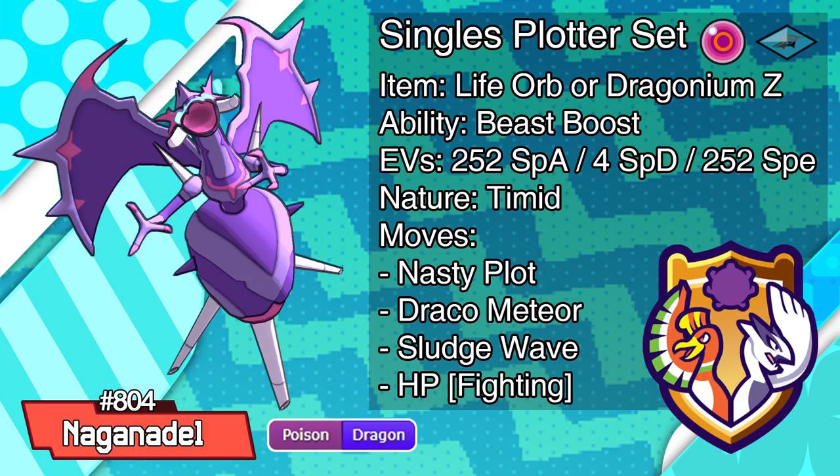Naganadel is currently OU and has been an incredibly centralizing Pokemon since release. It has created a meta where currently two of its best checks, Heatran and Assault Vest Tyranitar, are everywhere, and many players believe it's headed straight for Ubers. For now it's still OU, so these sets will be focused on the current OU meta at the time that this video was made, but it should be easily adjustable for any development in the metagame, short of it being moved to Ubers.